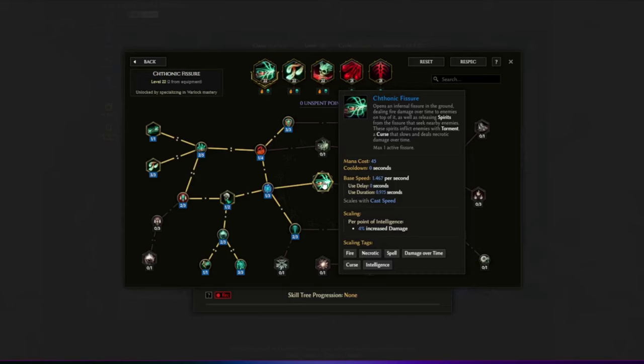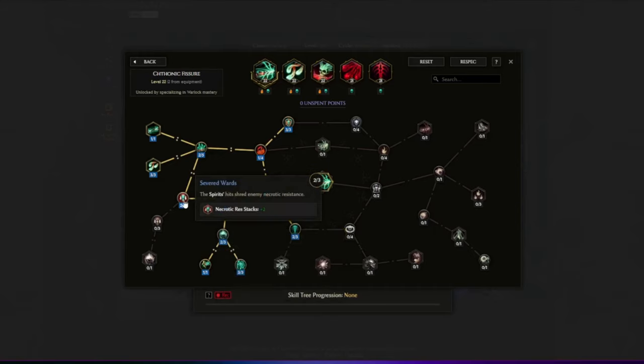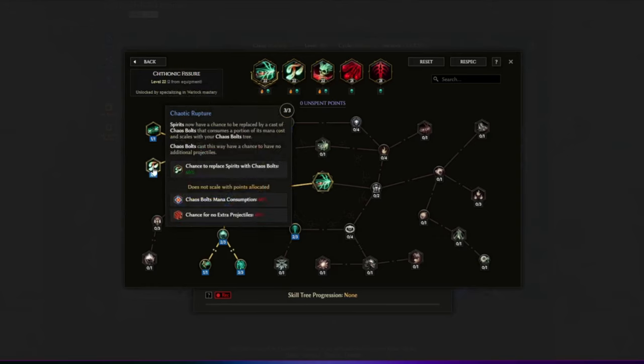Let's go over the skills quickly. Chthonic Fissure opens an infernal fissure in the ground dealing damage over time to enemies on top of it and releasing spirits to seek out nearby enemies, inflicting Torment — a curse that slows and deals necrotic damage over time. Twisted Wave deals more damage per necrotic resist. Grim Tide gives an additional damage multiplier to necrotic damage per critical strike multiplier. Sever Ward makes spirits shred enemy necrotic resistance. Tomb Gorger makes Torment deal more damage. Of Gloom and Flames lets us have two fissures instead of one. Chthonic Rupture gives a chance to replace the spirit with a Chaos Bolt.